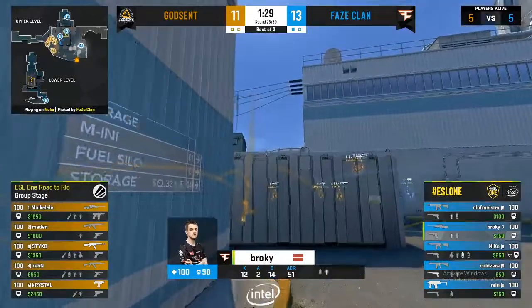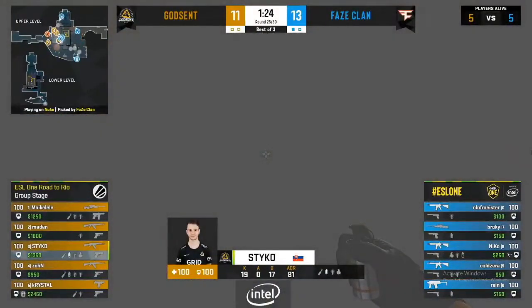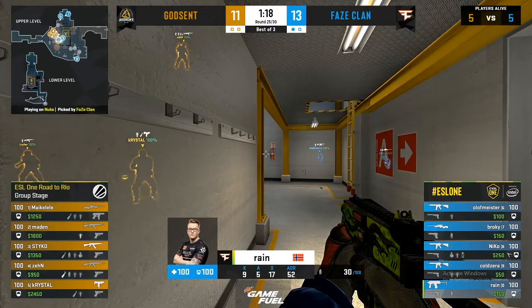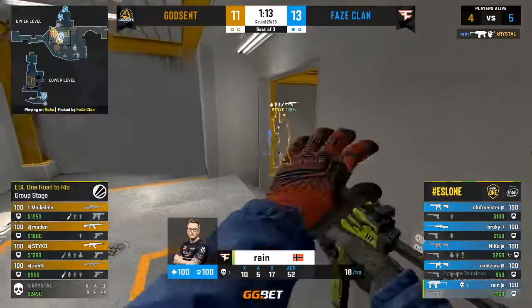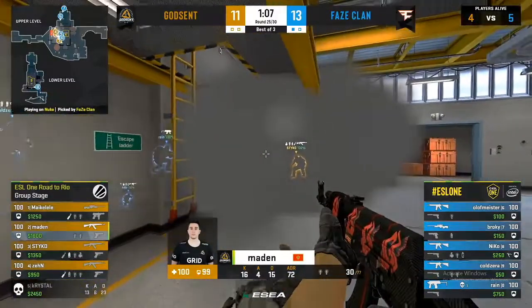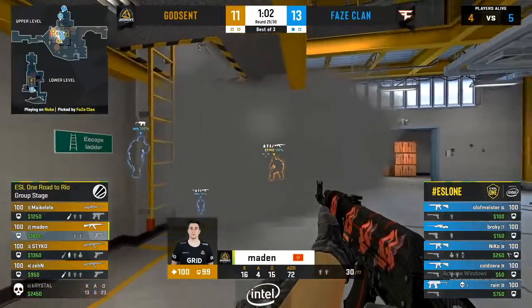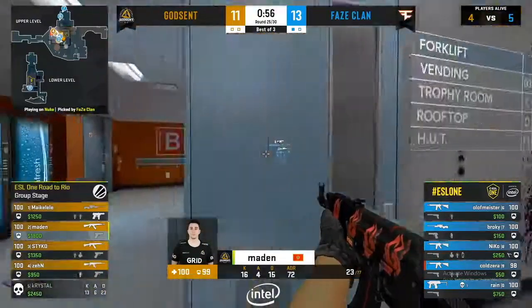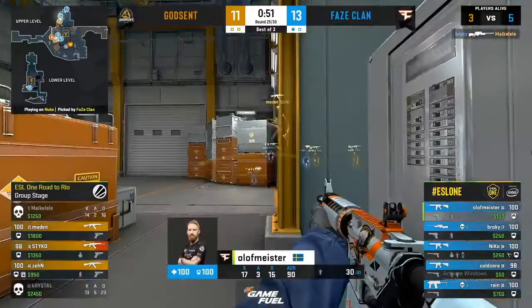A tale of two halves — 15 rounds each side. Rain pushes up in the lobby, finds one onto Crystal. Can Phase put a stop to Godsend's shenanigans? A heroic play in such an important round — if he dies there, Phase are in serious trouble. But instead he puts them a man up. Phase continue to get aggressive, pushing back into the smoke with teammate support, heading back to the ramp.